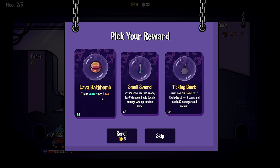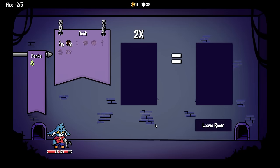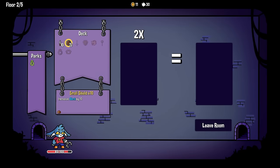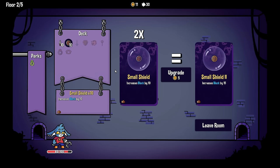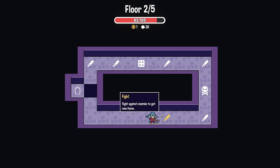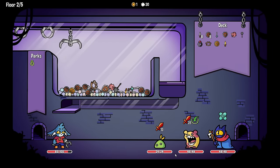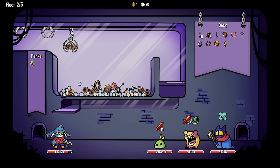Turns water into lava - no, I'll skip all of that thanks. I'll upgrade the small shield and I'll upgrade a dagger, because you turn two into a better one so you're thinning your deck as well. That guy is loud like a Pokemon. Let's get the little golden shield over here - I knew I was gonna miss it.